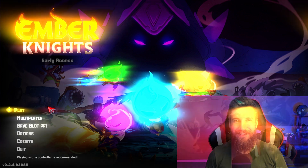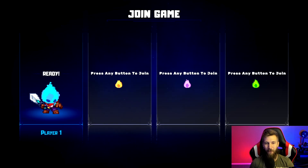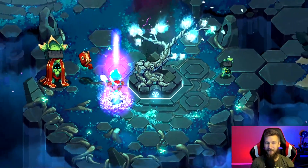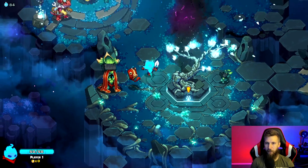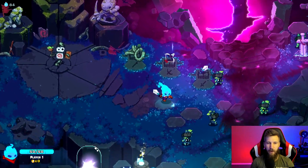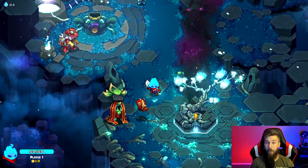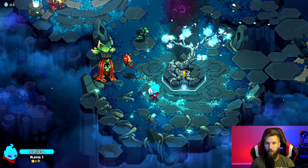Let's get into Ember Knights — this is such a fun game. This is our little sprite; I'm not really sure what the name of him is, but he's a sprite to me. You can play with a sword when you first start out, and then when you get a couple more embers you can get the bow. We'll do one gameplay with the sword and then one with the bow.